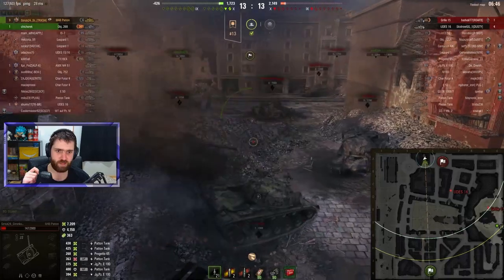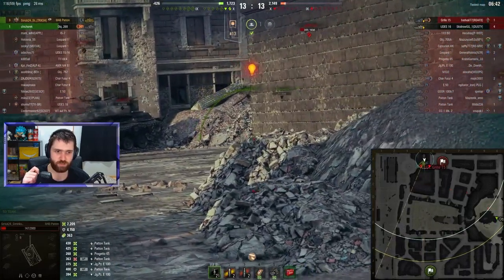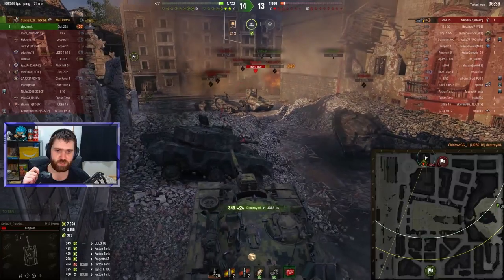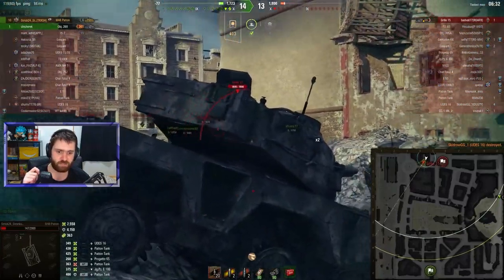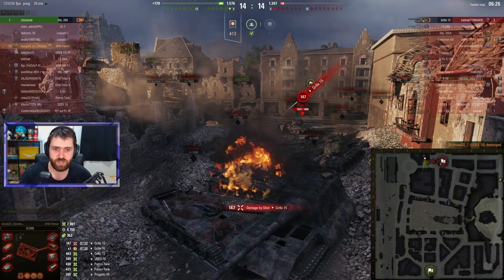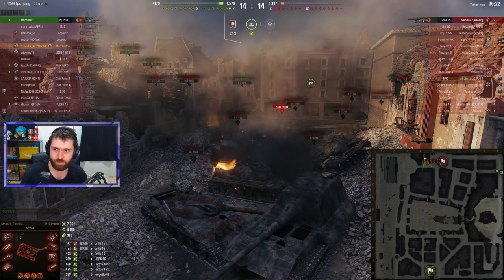Just look at the amount of vehicles destroyed. The UDES 16 is trying to push forward, and the Grill is pushing forward as well. A clutch shot goes into the UDES. Trying to avoid the Grill 15 and get one shell into it. One to the Grill — but the Grill actually finishes off Strik24. Disaster. Heartbreak.